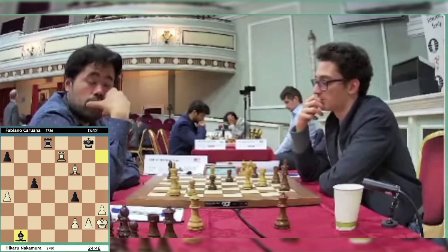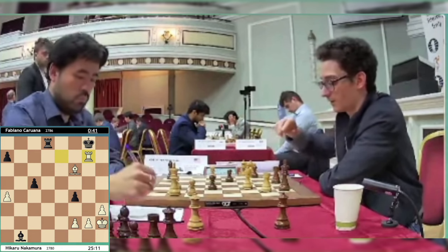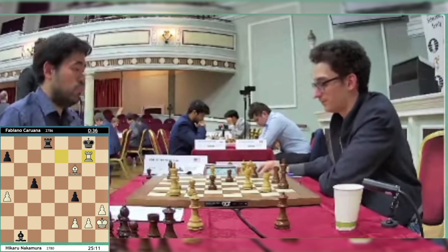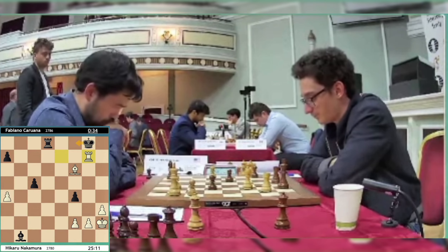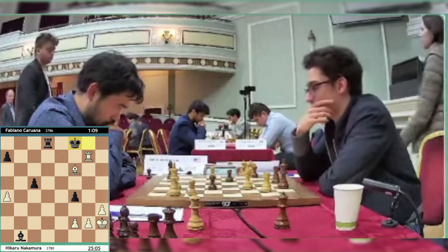Just a case of whether Hikaru can find an immediate knockout blow or whether the game continues to move 40 and beyond. What a game by Hikaru Nakamura — just perfect all the way through. Great opening strategy, then put the pressure on and pushed Fabiano into making mistakes. And we see the move rook to g7.